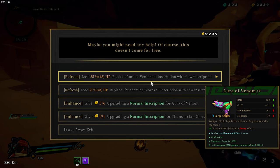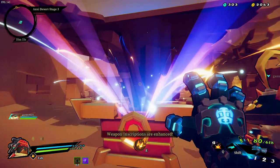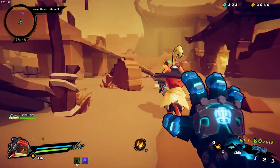Replace order of venom - all inscriptions with new inscriptions. Upgrade. I'm going to upgrade, see what I get. I don't want new inscriptions on my porcupine - they're pretty good. Double the elemental effect chance. Excellent.